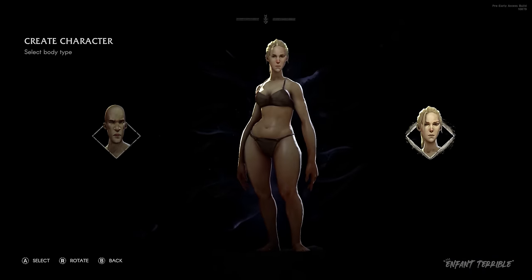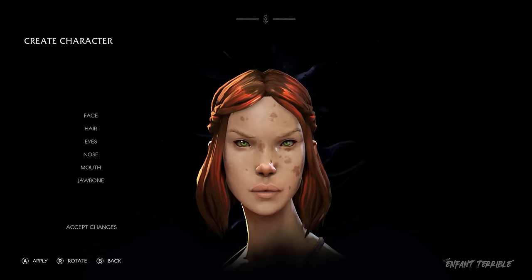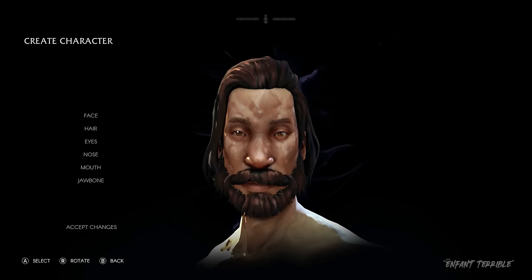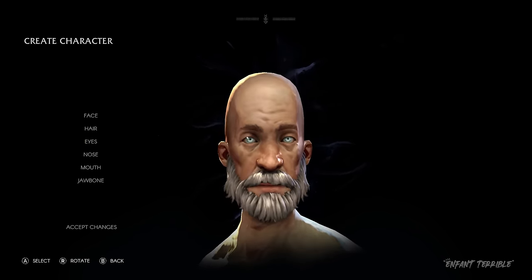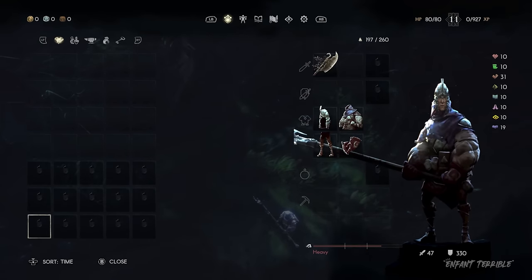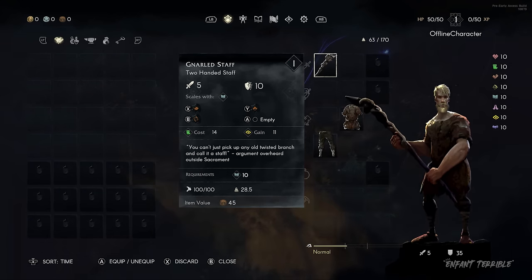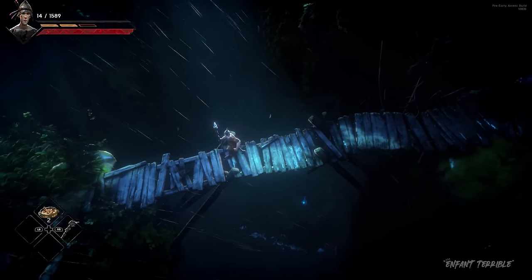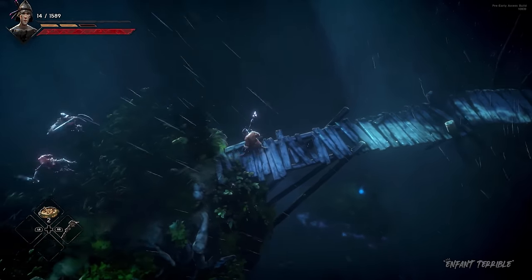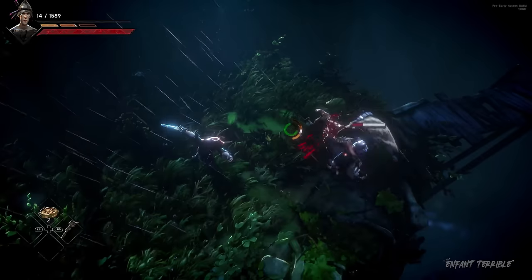For No Rest for the Wicked, we designed a soft class system. Instead of locking you into a character class for the entire playthrough, we want you to have the flexibility and freedom to play as the type of character you want — and even come up with character classes we haven't thought of. So far we've shown combat with a more melee-focused build. Let's take a look at how combat changes for a mage.